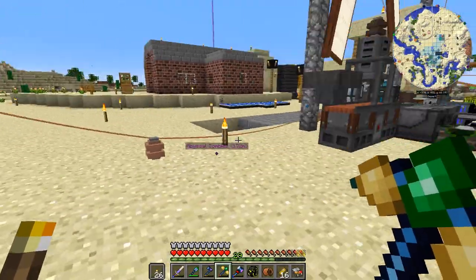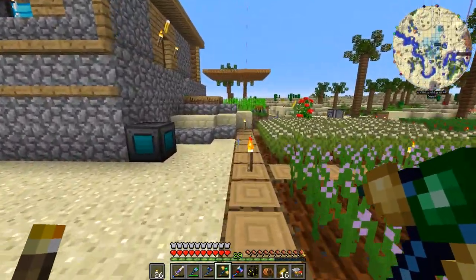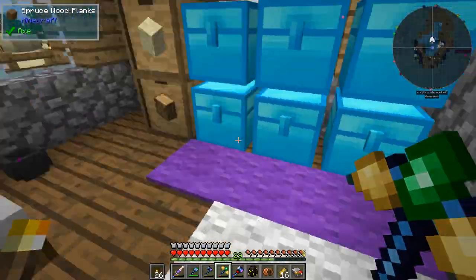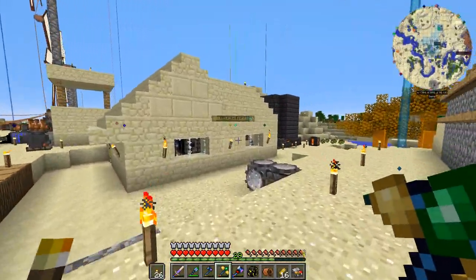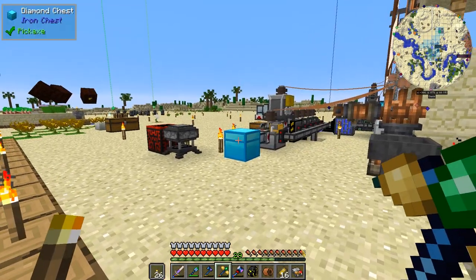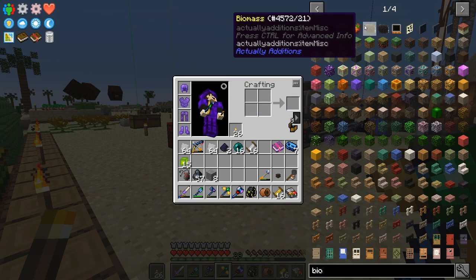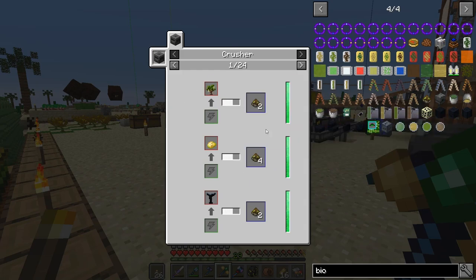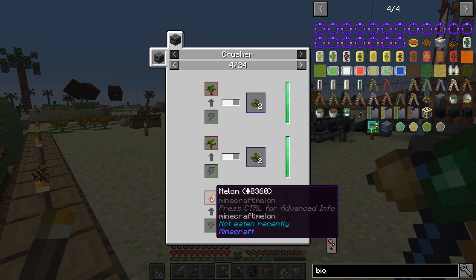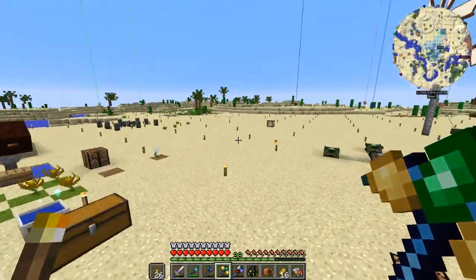I'm going to go the bio generator route and probably have more than one. After researching, the best fuel is melons — one melon gives four biofuel, the same as potatoes. Melon crops are great because they grow fast and randomly, giving three to seven per melon. With Fortune or Looting 3, you get three more.